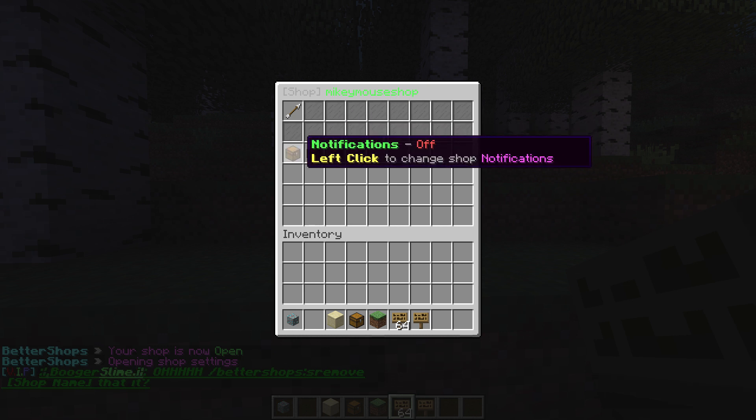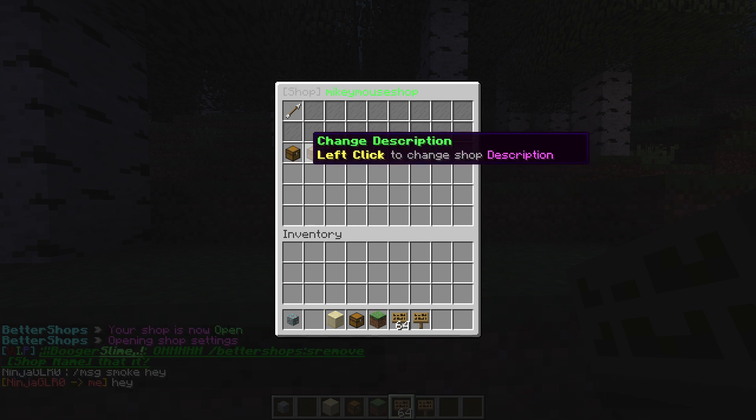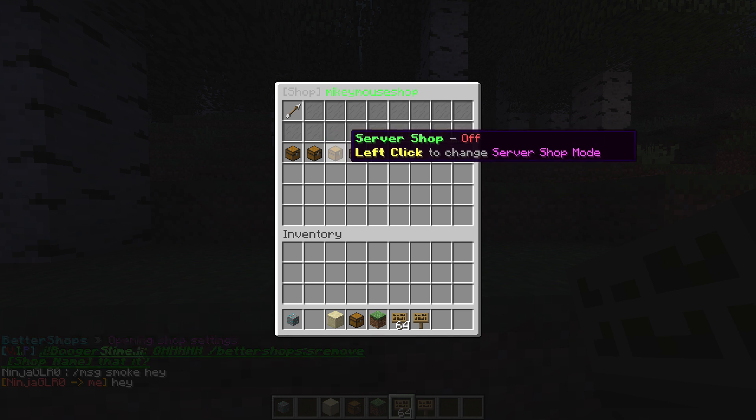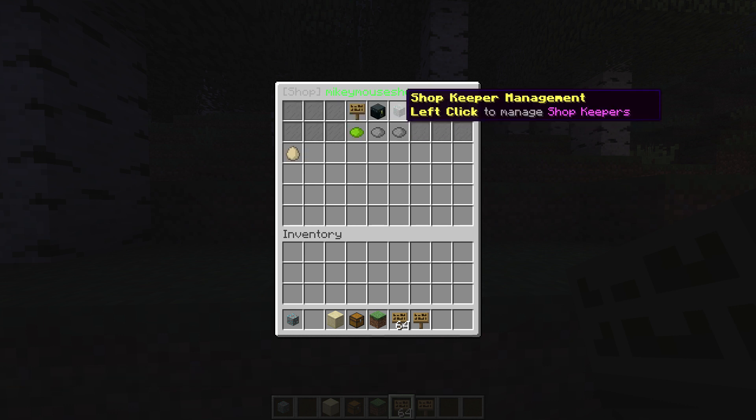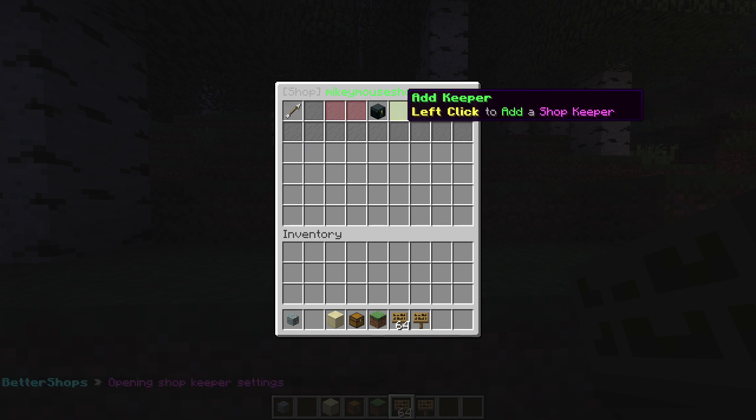When you right-click there are a few other options. For example, you can get notifications when someone bought something on your shop. You can change the description. And you can add shopkeepers, so you can add people to your shop.